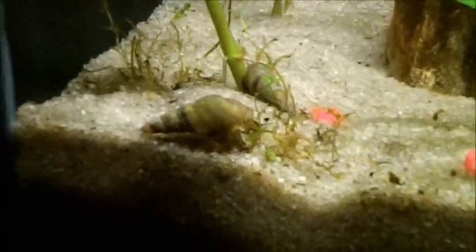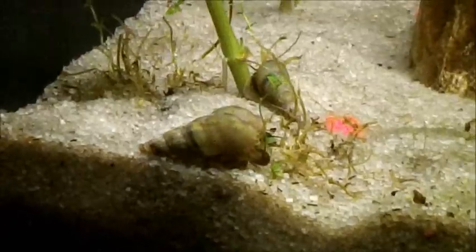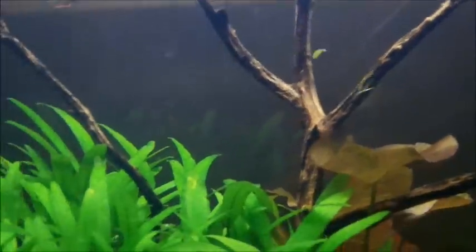There are some Malaysian trumpet snails right there. There's one of my nerite snails. There's some endlers — I've got four endlers now. And there's my new guppy — really pretty cool, got a bluish-purplish tail with some aqua on it.